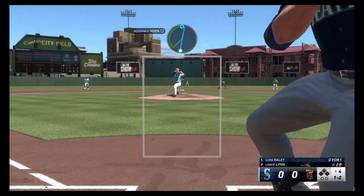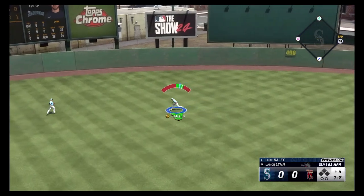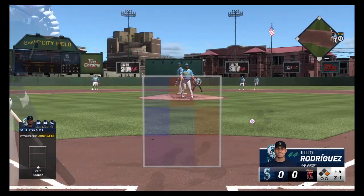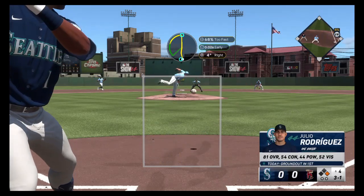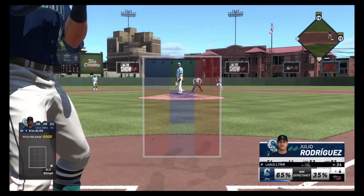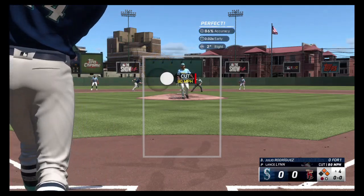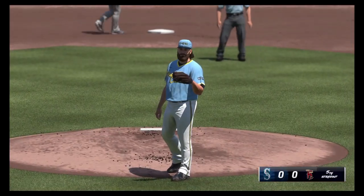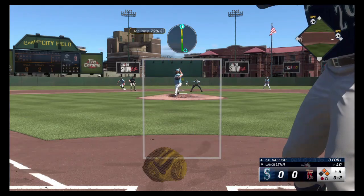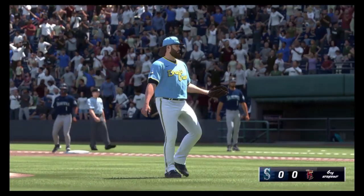Slurve low to Luke Raley — hit back to center. 3 balls, one strike — ball four, and I give up a walk to Ryan Bliss. Cutter up and in to J-Rod — strike five for Lynn. Fastball up and in to Cal Raleigh — got him swinging on a ball outside, strike six for Lance Lynn.